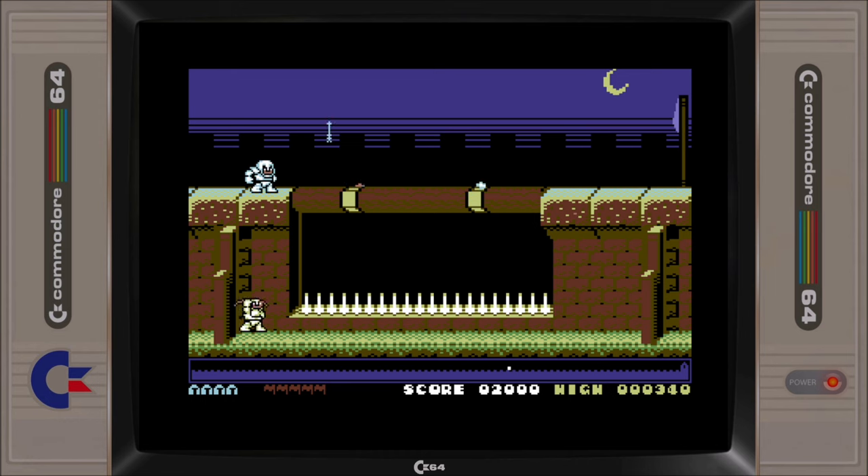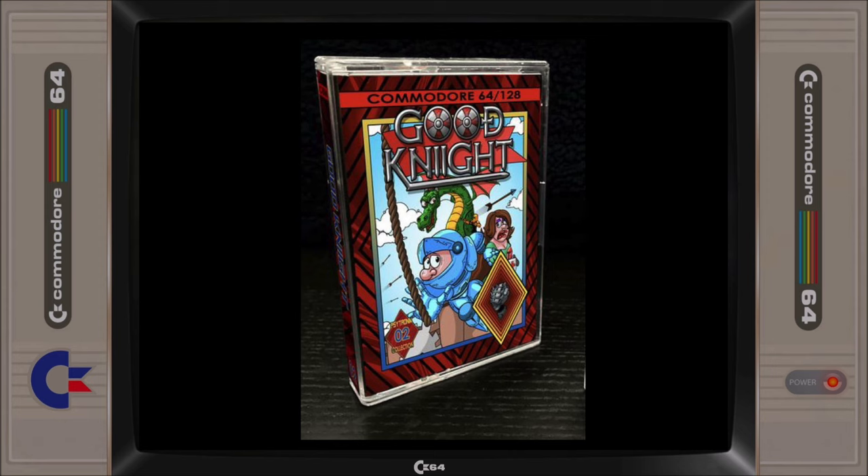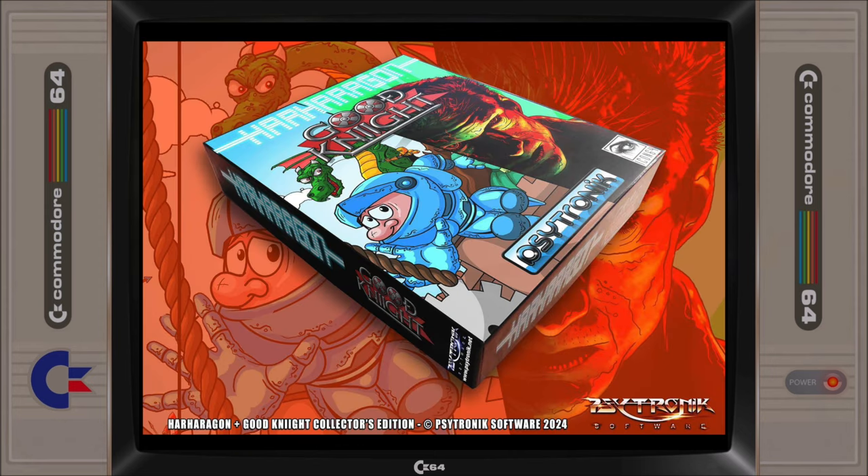Goodnight is both PAL and NTSC compatible and is being distributed by Sotronic Software in multiple formats including digital download, standard C64 cassette tape, and will be bundled together with Har Haragon in a dual case USB tape and the collector's cartridge edition.